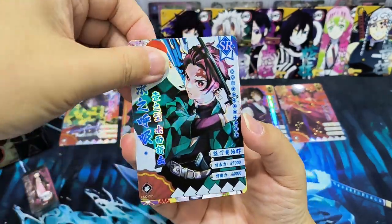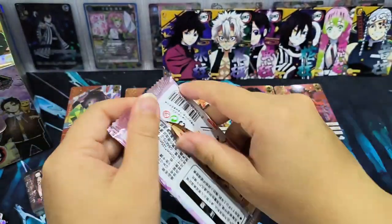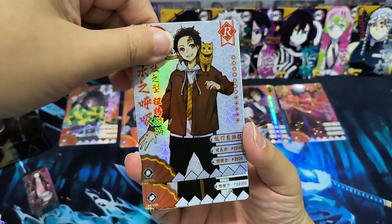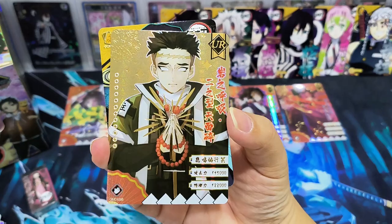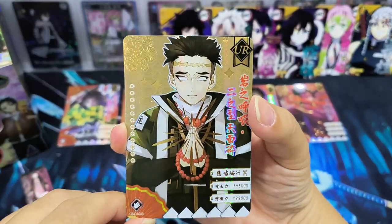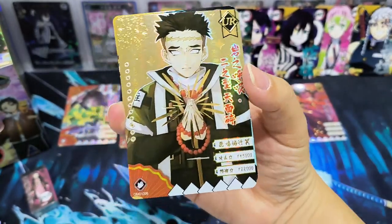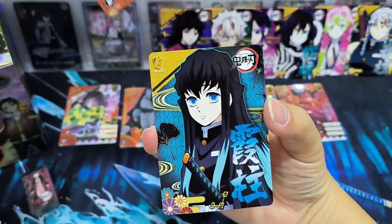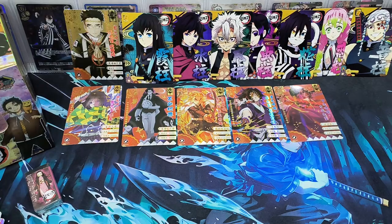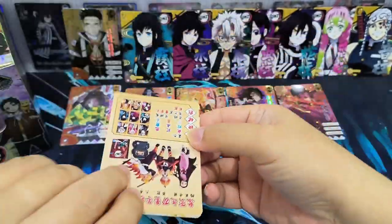An SR card. Oh, a Yura card! There are 12 designs in Yura card — the rarity is higher than SSR for sure. There's some texture and the color combination is quite cool. And we have another one. Wow, we have 7 Hashiras collected! Are we able to collect the last two Hashiras? Let's take a look.